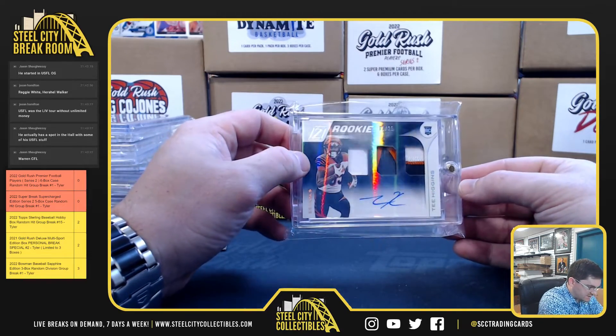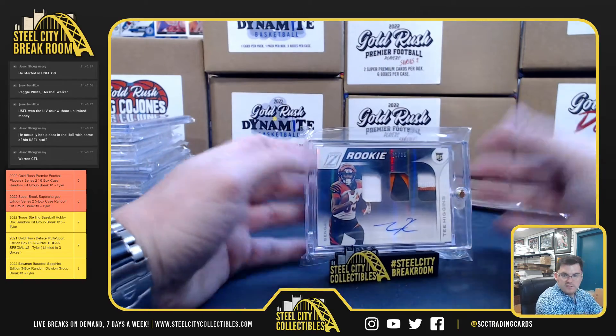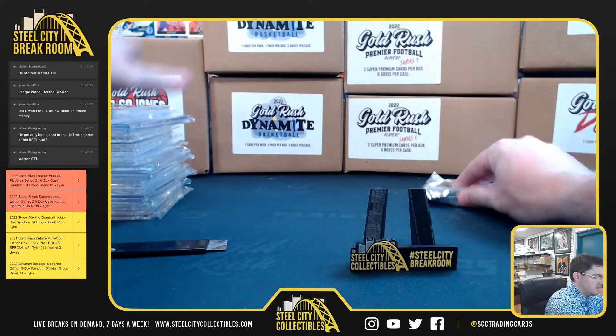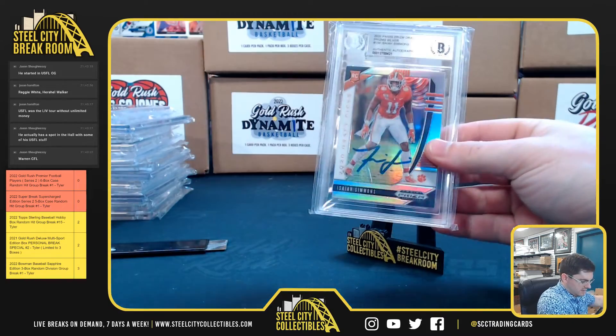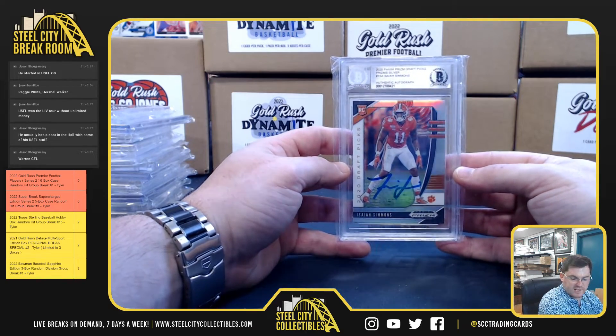T. Higgins, 11 of 25, triple rookie patch auto — nice. T. Higgins. And Isaiah Simmons with the Prizm Draft Silver, Beckett authenticated autograph.